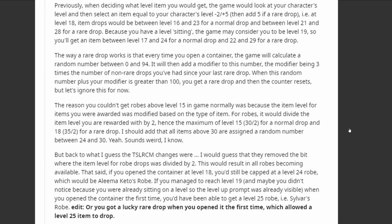The way a rare drop works is that every time you open a container, the game calculates a random number between 0 and 94, then adds a modifier — that modifier being 3 times the number of non-rare drops you've had since the last rare drop. When this random number plus your modifier is greater than 100, you get a rare drop and the counter resets.